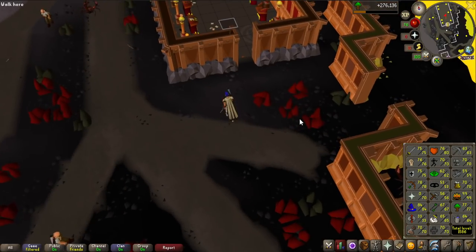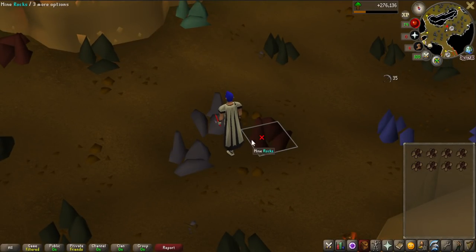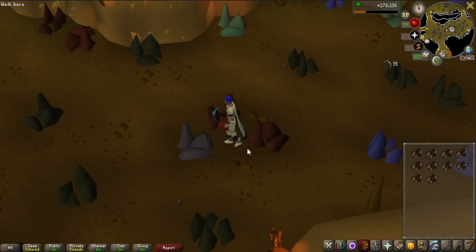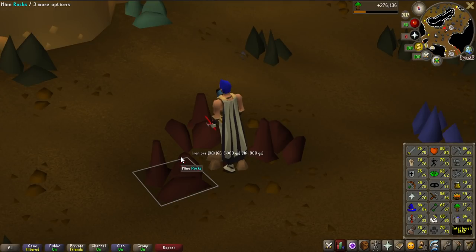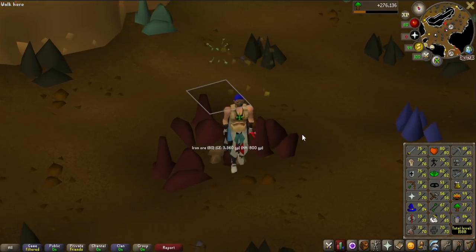I'm going to power mine iron, and I was informed by comments that inside the mining guild it actually respawns faster, so the XP rate is quite a lot higher. As you can see I have basically no downtime waiting for iron ore to respawn - probably like 55K experience per hour or something. And that is 65 mining done, so let's go and finish off the Lovakench favor.